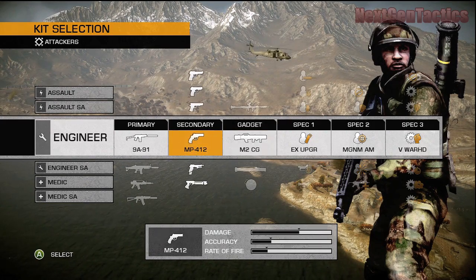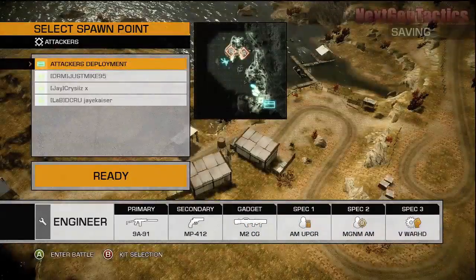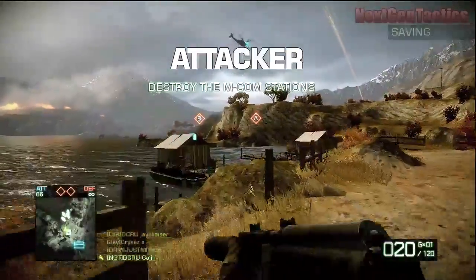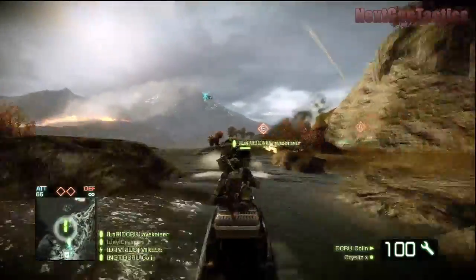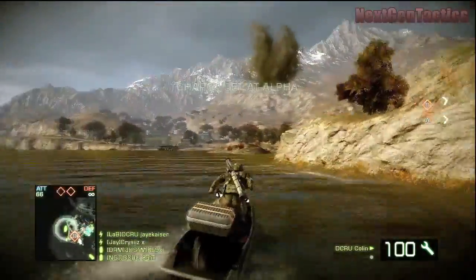What's going on guys, it's Colin here for Next-Gen Tactics. Today I'm bringing you a quick game of Rush on Isla Innocentes and I'm using the engineer kit. I'm running with the 9A91 Avtomat, which is actually the first gun you get when you first start the game, so I figured I'd bust this out and have a bit of fun with it — and yeah, I was pretty impressed.